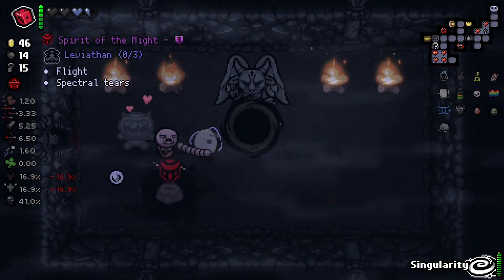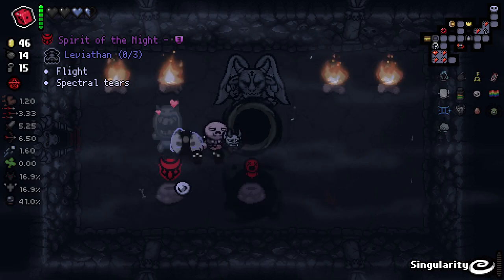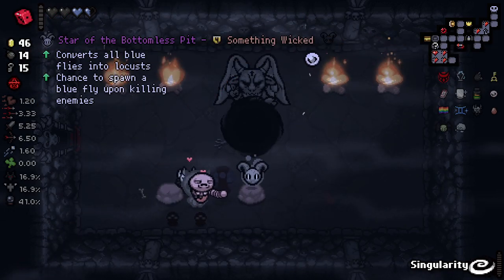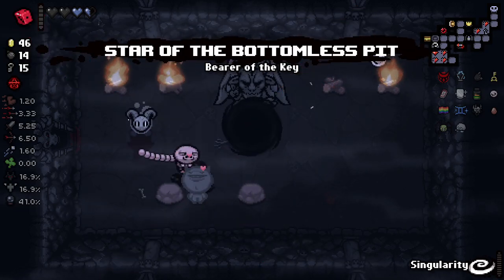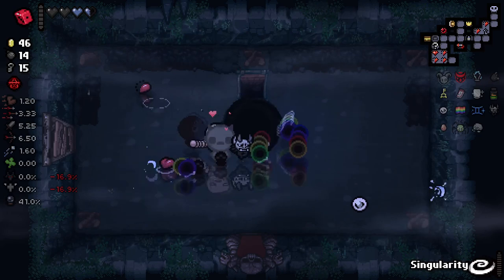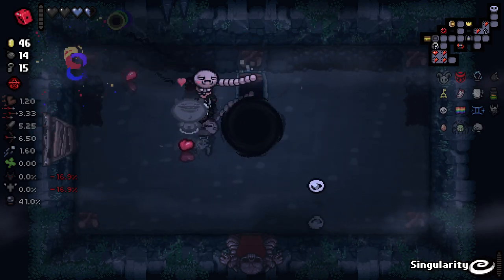We do get a Devil Deal — Flight and Spectral Tears is kind of exactly what I was looking for. And Reaveral Star Breathly Hem converts all blue flies into locusts. Our tears look really cool now. Every now and again when we kill an enemy, we're going to get a locust. So pretty good going. If we can get anywhere to get guaranteed blue flies, that's going to be real crazy.